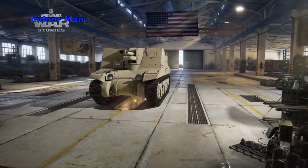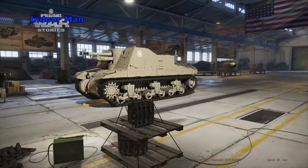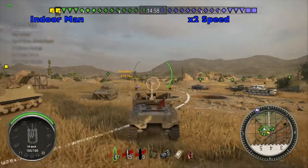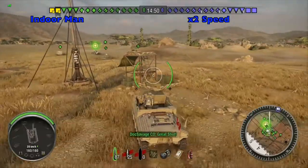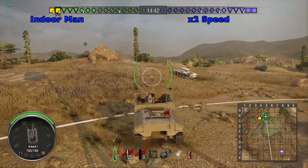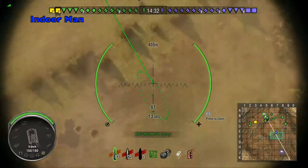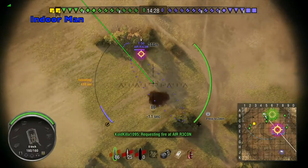Greetings fellow tank commanders, in this video I'm going to be showing you a game that I played in the US Sexton 1. This is a tier 3 American premium artillery with regular matchmaking. The game I'm playing is a standard battle on Steppes with tier 5 as the top tier and two artillery on each team. For this game my tank is equipped with a gun rammer, enhanced gun laying drive, and a camouflage net. I'm using an American crew which has 5 crew skills and perks.